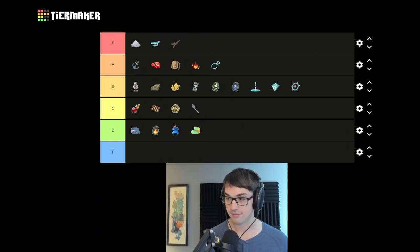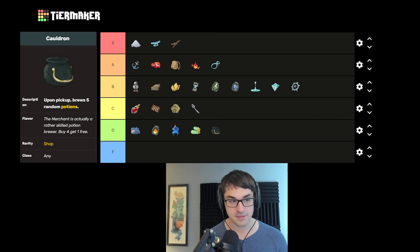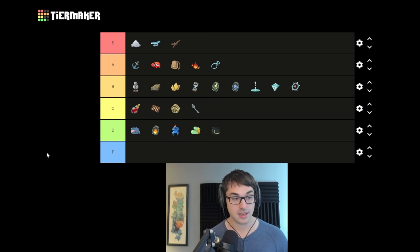Cauldron — pay 150 gold for five random potions — is usually too many potions. I'd much rather be able to pay 50 gold for three random potions. You almost never have spots for all the potions, and rarely is it better than just buying potions in the store. What makes Cauldron weak is that it's always offered alongside three other guaranteed potions for sale.